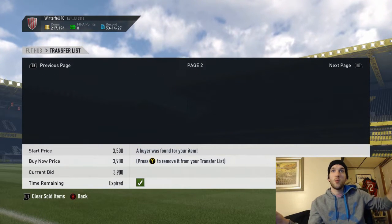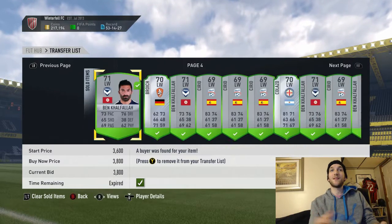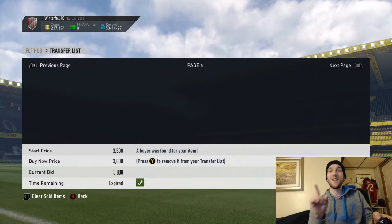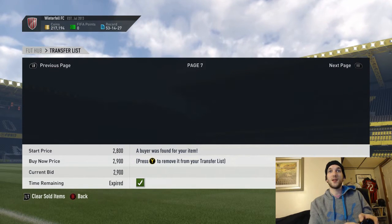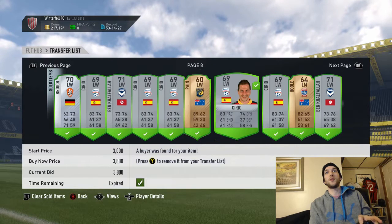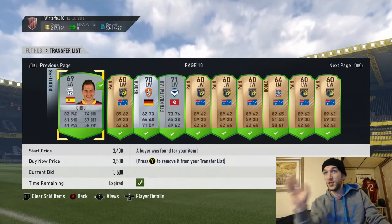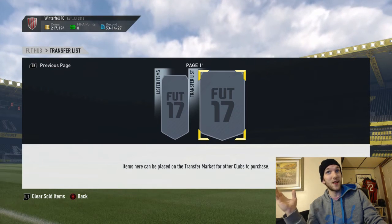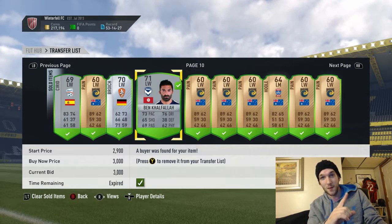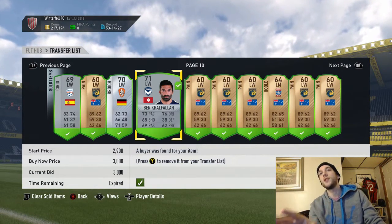Page one, page two — look at this: 1,000, 2,000, 3,000, 3,000, 3,000, 3,500, 2,500, 2,600, 3,100, 3,700, 4,000. Page four, 3,300. Page five, 3,700, 4,000, 4,000. Page six, 2,000, 2,000, 3,000. Page seven through ten, ranging from 2,700 to 5,500. Guys, this is how I made all my money. I have 200,000 coins up top but I've bought tons of players — I've probably spent 300,000 and made about 500,000 coins doing this method.